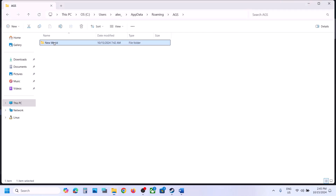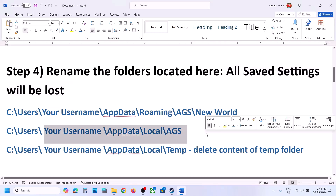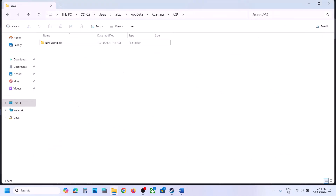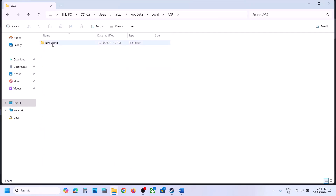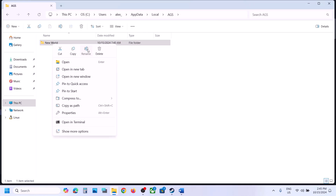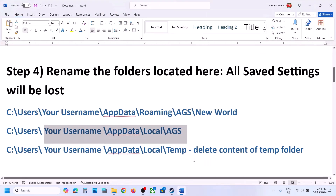Inside the AGS folder you will see the New World folder. Right click on New World and rename it — for example, rename it to 'New World.old' — then launch the game and check. If it's still not working, go back and open the Local folder, where you will also find an AGS folder. Rename that folder to '.old' as well, then launch the game and check.